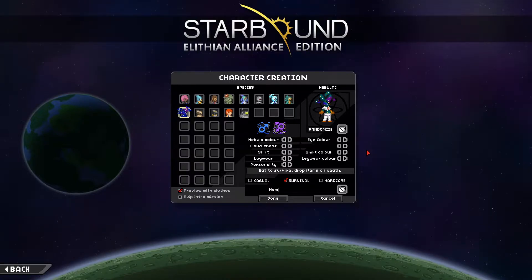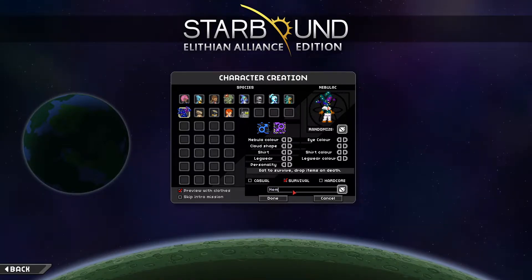Hello everybody, RevanMegas here welcoming you back to some Starbound. So first of all we have a new race, the Nebulax. Eat to survive, drop items on death — that's the survival mode we're playing.